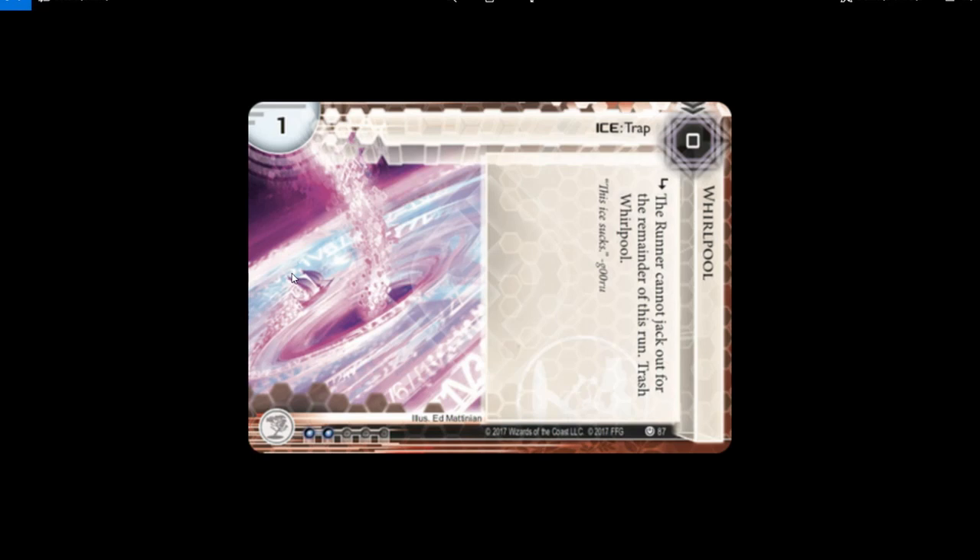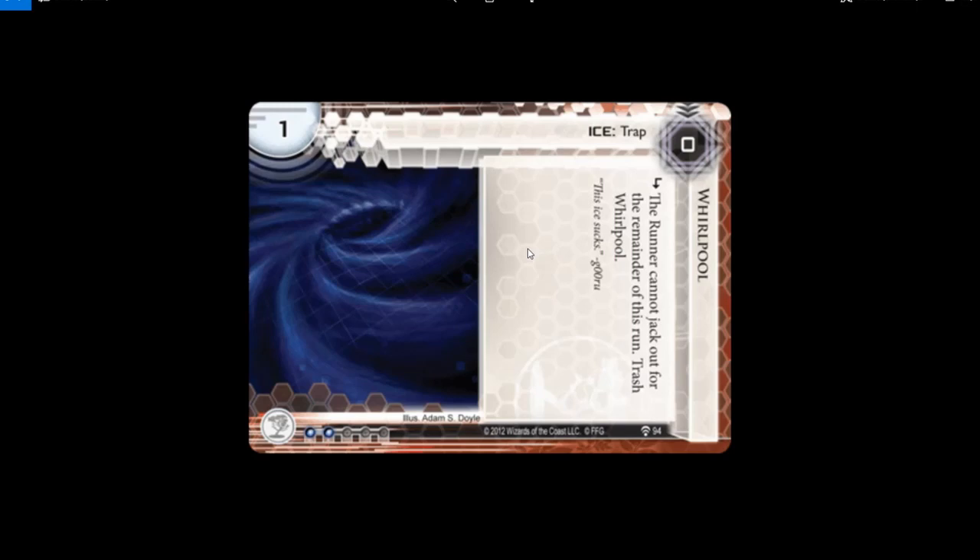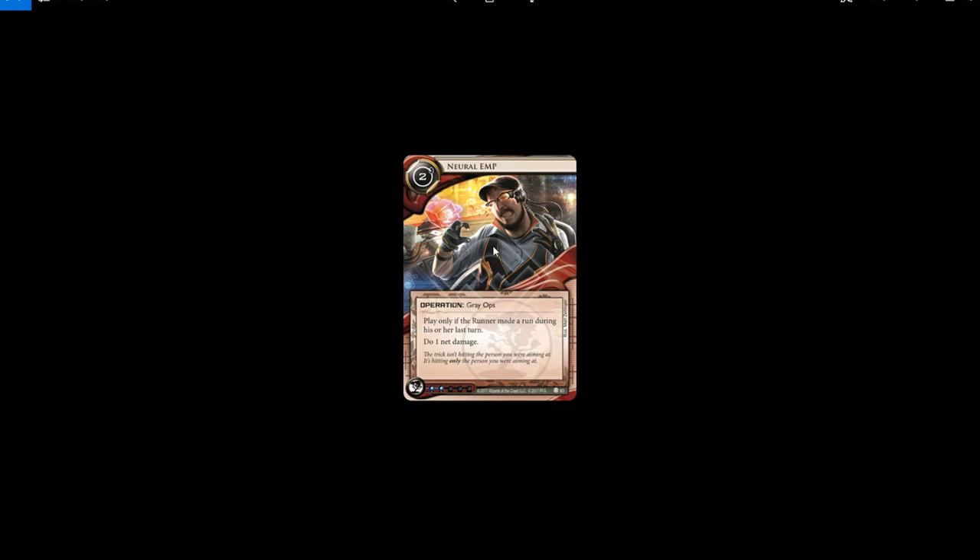Ice Trap — another ice, this one from Jinteki. It's a Whirlpool. I mean the boat's a nice touch, it's awesome, it's pink, it's good. Can we just agree the new art is better and move along? Thank you.